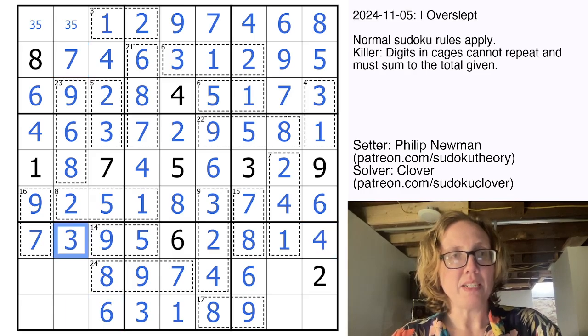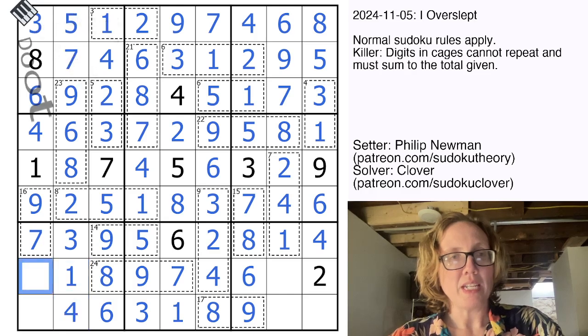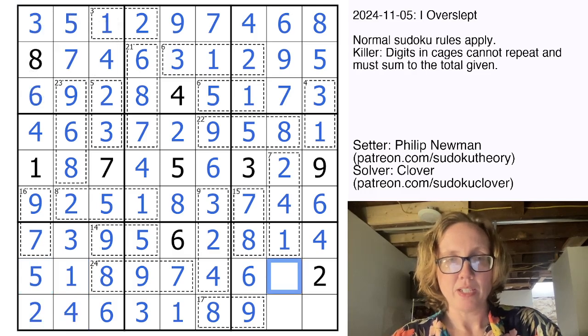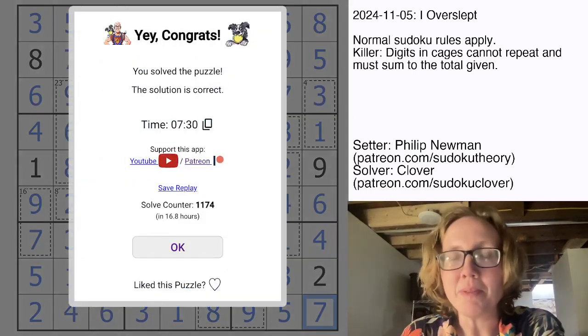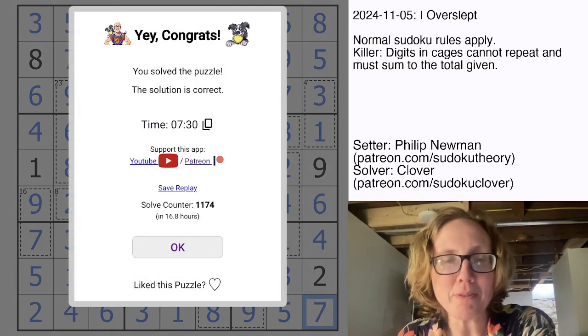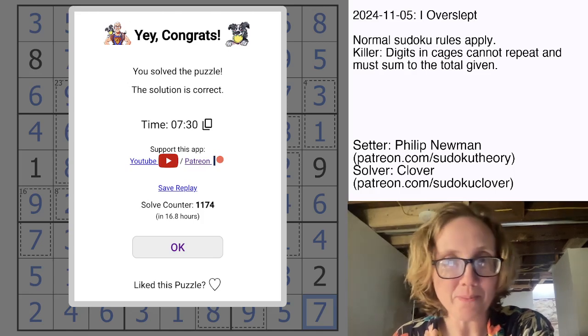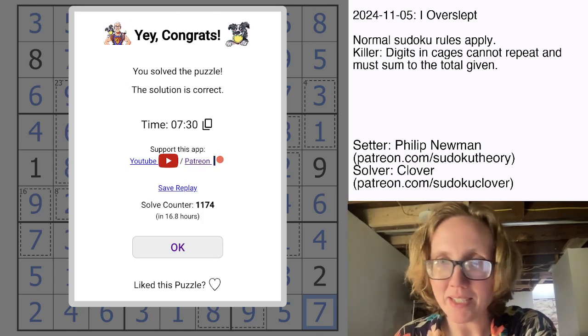A 4 and a 3. A 1 and a 4. And a 2 and a 5 to finish that region. Finally, we're placing our last two digits, a 5 and a 7. And that is how you solve Philip Newman's lovely, very symmetrical killer cage Sudoku called 'I Overslept.' Hope you enjoyed that one. The link to check it out yourself is in the description below this video, and I will see you again in three days.